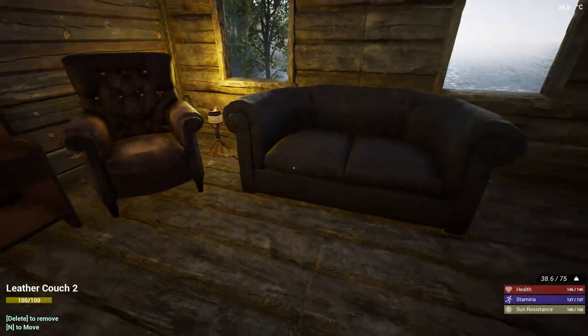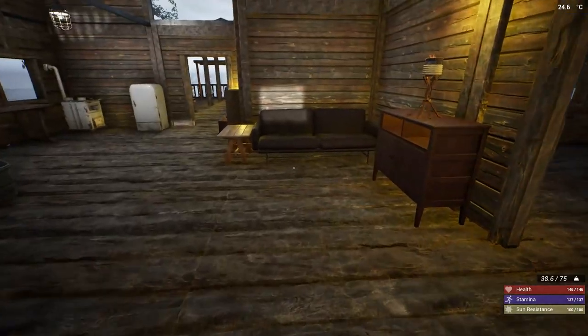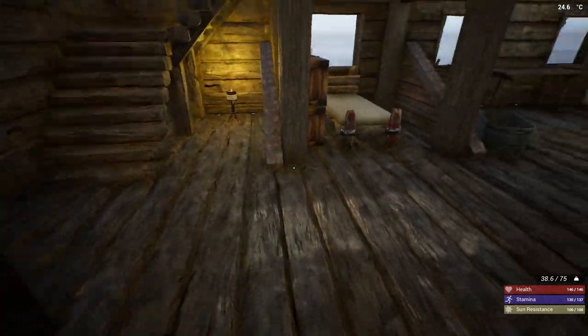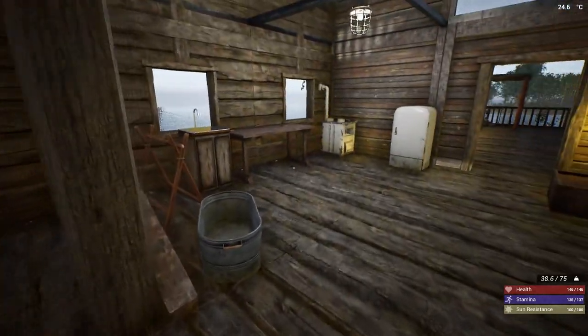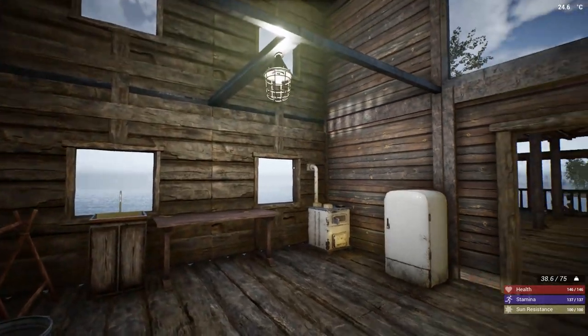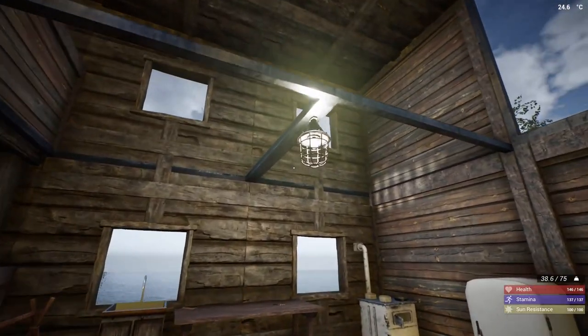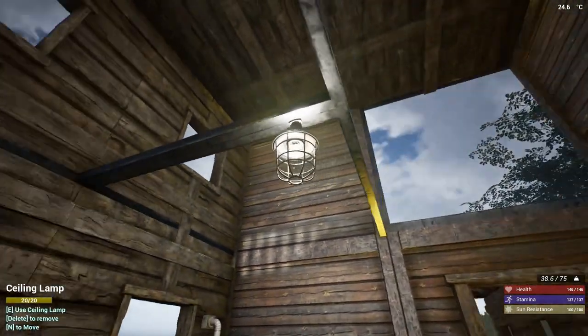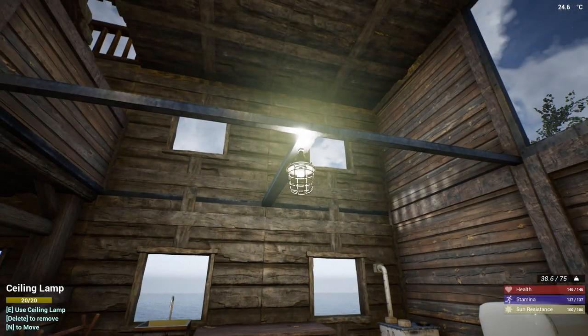I like the way this looks. I've got some nice leather going - a leather couch, leather armchair. And over here is my bed, and this is my kitchen. I finally found the ceiling lamp so I have that lit up - looks pretty nice.